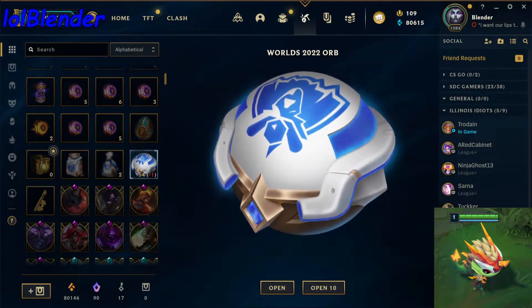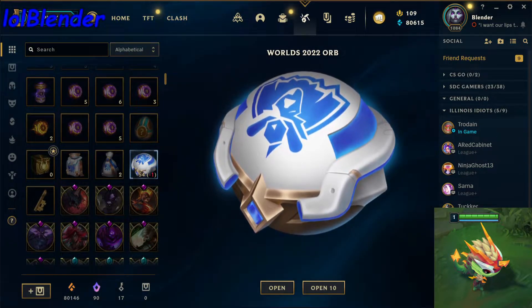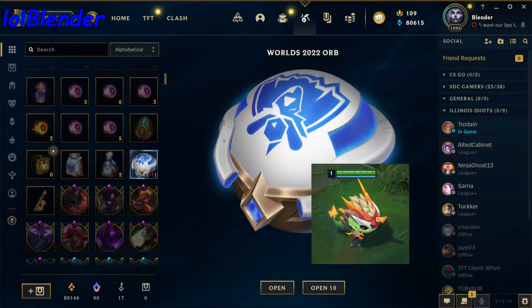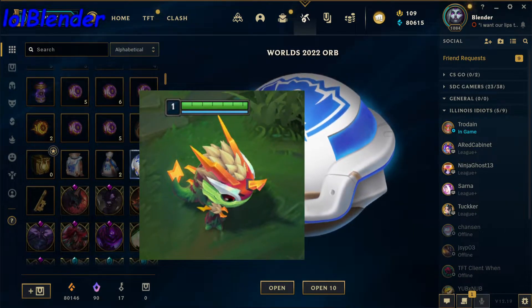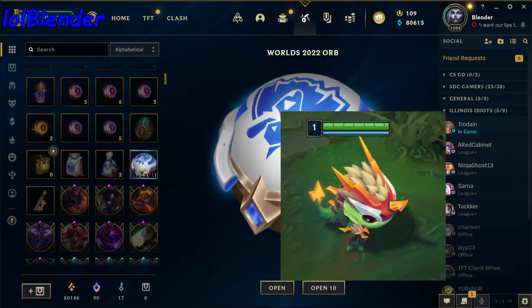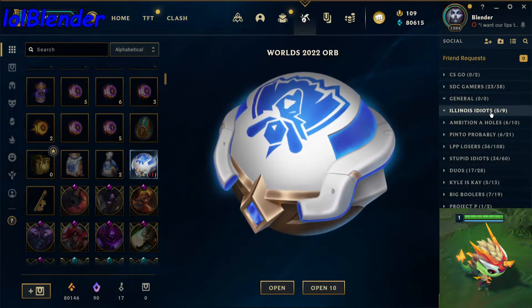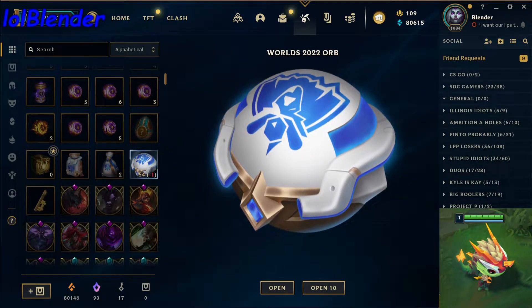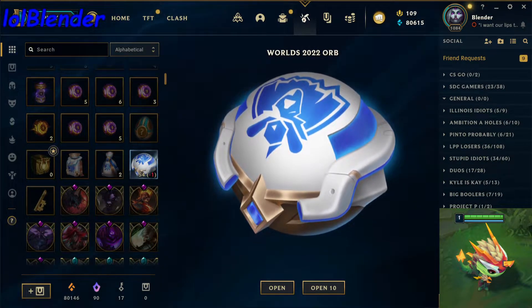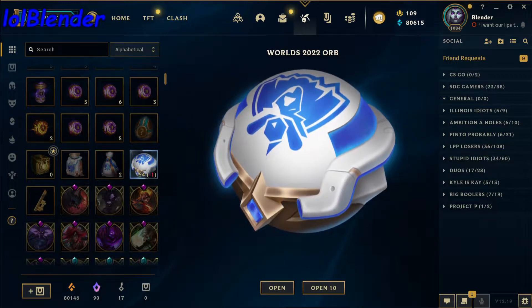Hey what's up, Kitchen Blender back in again with another video. Today we're gonna be doing our Worlds 2022 orbs — they are out for Worlds. I know I'm a little late but it is what it is. We'll go ahead and open these orbs and I'll let you guys know if they're good or not. In the bottom right that is an Emerald Chroma Zapmaw — I'm gonna be doing a giveaway stream for the skin on October 29th around noon EST, link in the description to my stream on Twitch at LowBlender. We'll maybe throw it on YouTube too. That's when the giveaway is. Let's go ahead and get into the orbs — 12 Worlds 2022 orbs, one skin per orb.